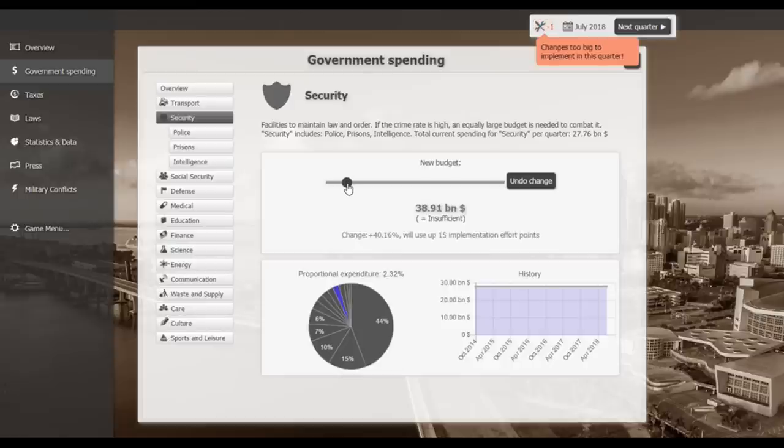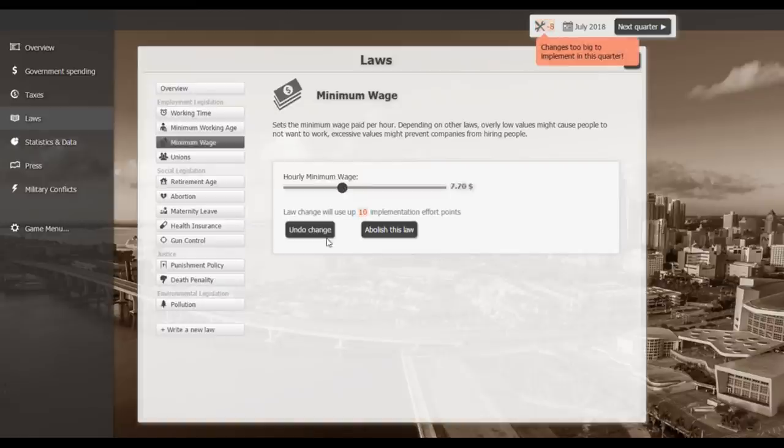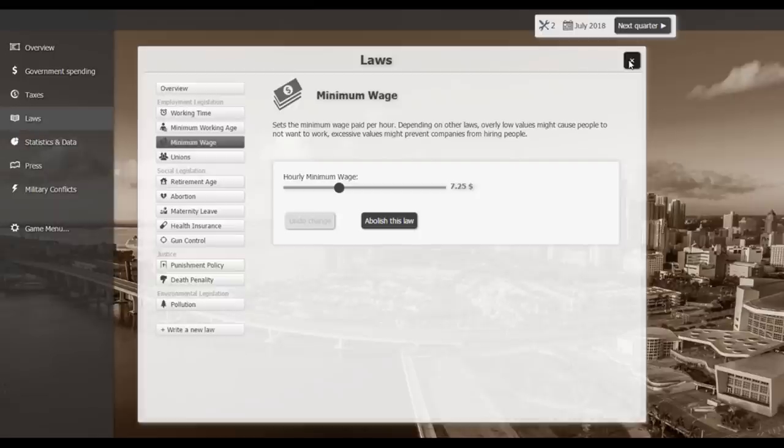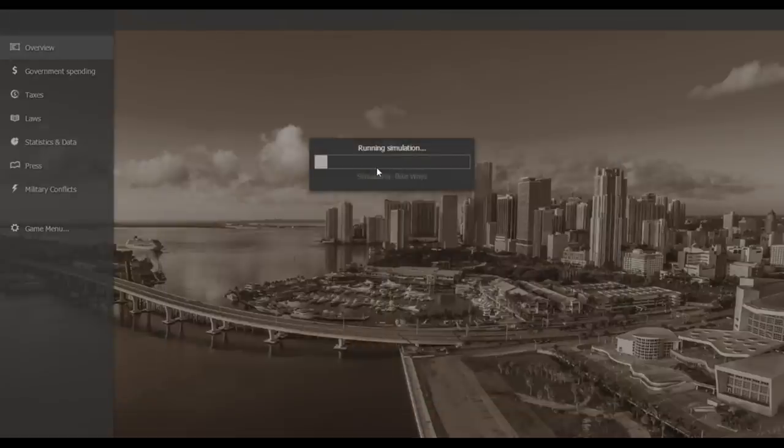I also think we should increase the minimum wage, but I can't do it right now — we're stuck at $7.25. By the end of this series I at least want to see the minimum wage raised to around $10. I know a lot of people probably won't agree, but I think $10 is reasonable.